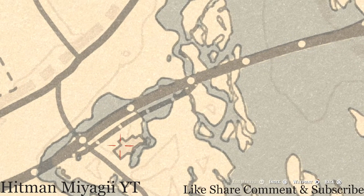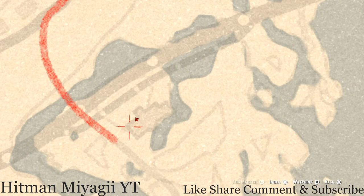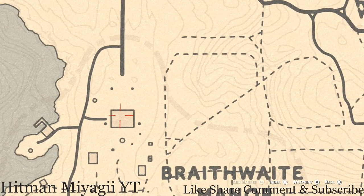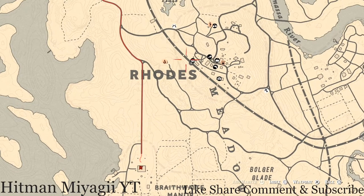Over here at this next location inside the structure, pull out your metal detector and you guys will get another random lost jewelry — I cannot tell you what it is because it is randomized. Let's go over to the actual Braithwaite Manor home where there's another item inside. This is a family heirloom — a jade hairpin. This jade hairpin is on top of the fireplace mantle on the second floor, first room to the left. Go grab that.